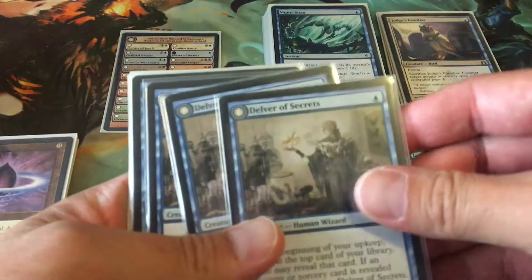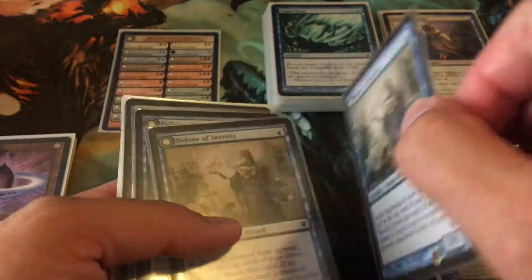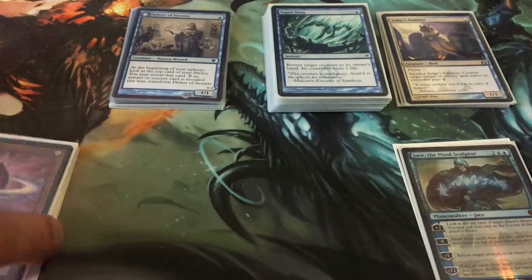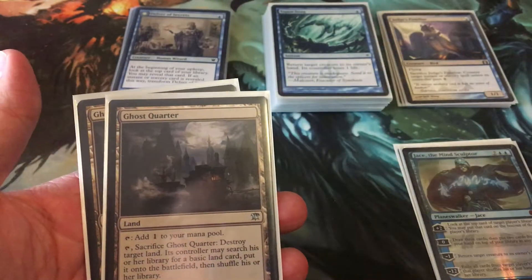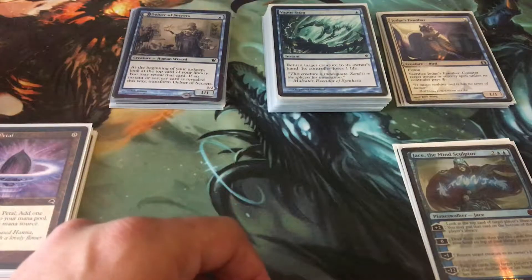I got my Delvers. One drop — it's dumb not to do it. I mean, it's a flying 3/2. Definitely put that in there. And then I've got my Lotus Petals for ramp, two Ghost Quarters, and then the rest are going to be Islands for lands.